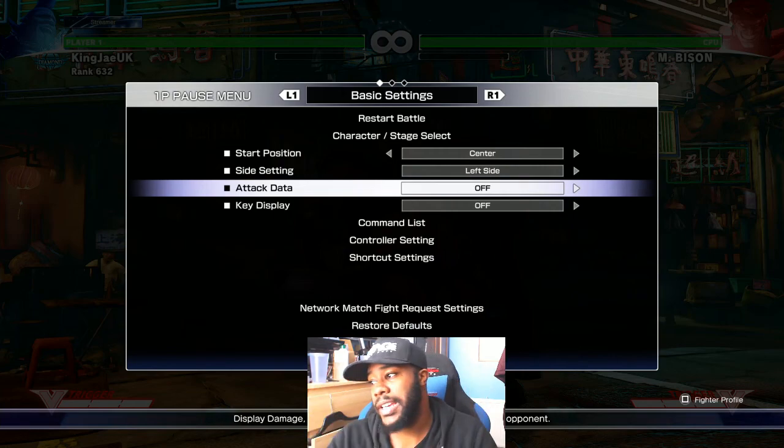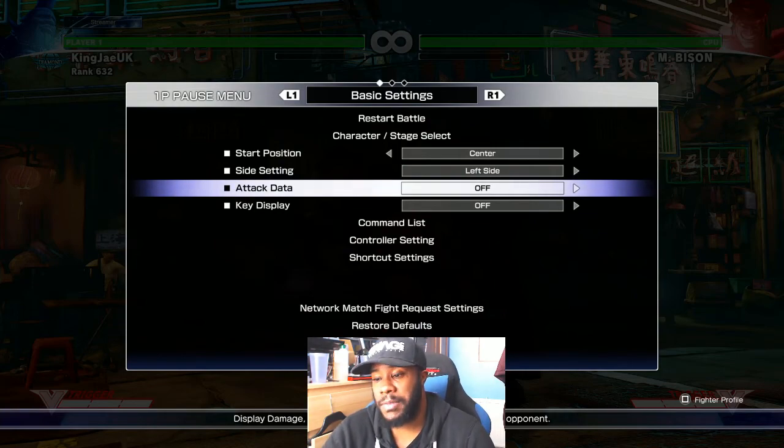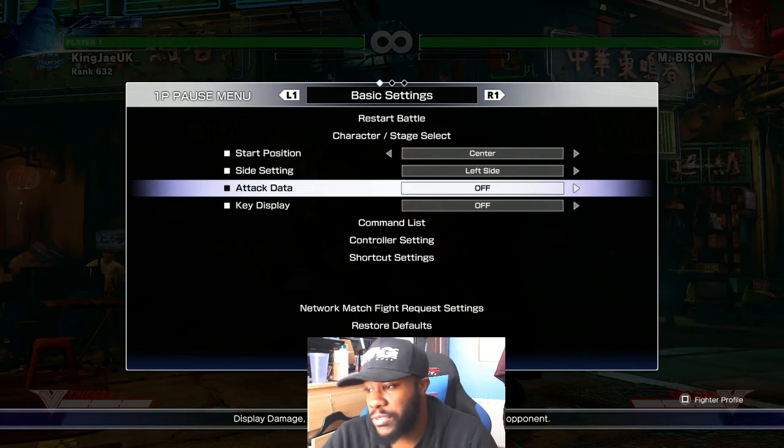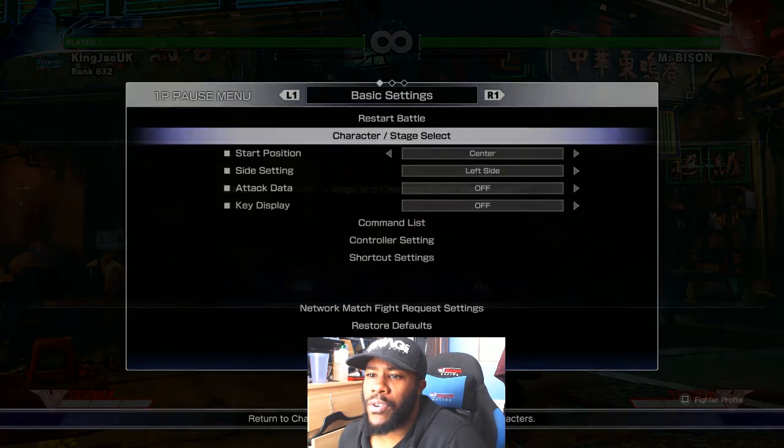Birdie's V-Trigger is a very powerful tool. There's a lot of things you can do to set it up and make people scared. Everyone I face as Birdie — even in Birdie mirrors — when I see Birdie going into V-Trigger I get scared, because Birdie has ridiculous damage on command grab. So we're going to choose a low-health character like Cammy to demonstrate.